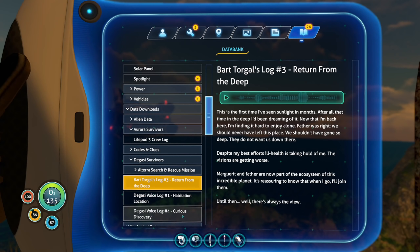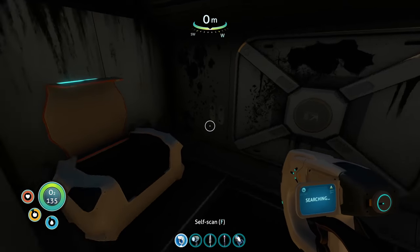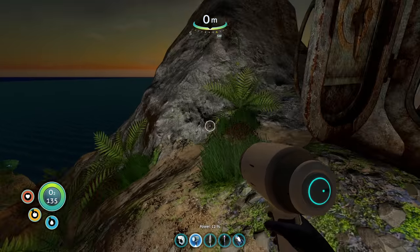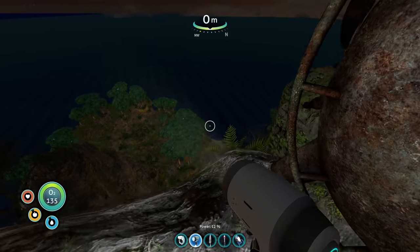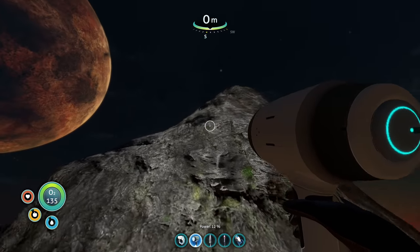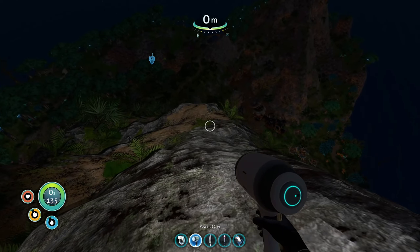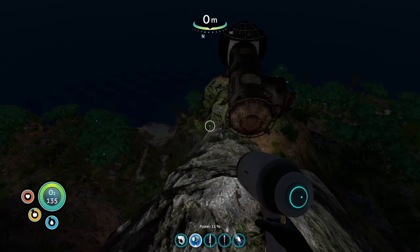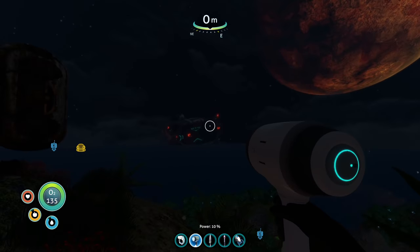Okay, well if Bart says don't leave this place, I'm inclined to believe him. So I guess it's not Altera - it's Torgal. It's getting dark here. This is probably the last of the pods we'll find here. Don't think there's more. There might be more on the island, it's just not as prominent as what we found here. And it's dark.